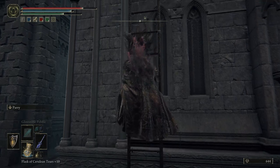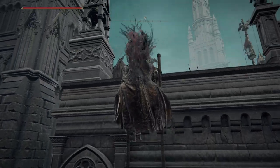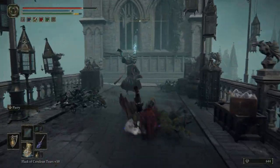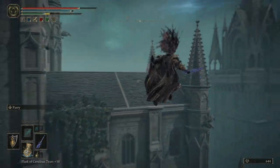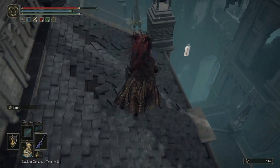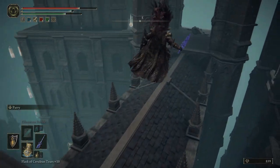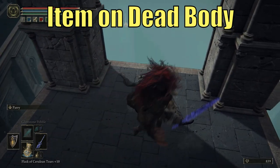Go up this ladder — this is pretty much the same path we took for the Azure Staff if you watched that video. Down here there's gonna be two guys on the post up top and a magic boy. We're gonna jump through him and jump down at the end of this ledge, then jump down again one more time. The imbued sword — like the other one I had already collected it — but it's on top of this dead body here, it'll just be floating there as a little purple item.